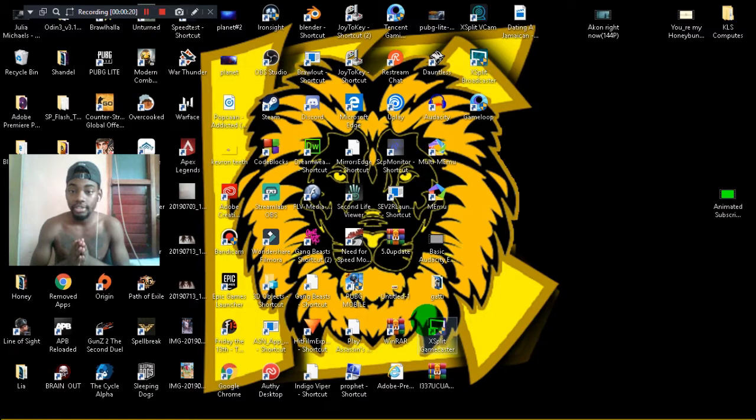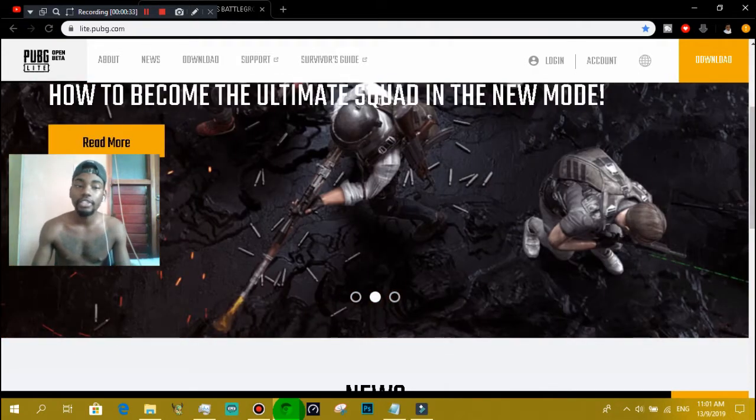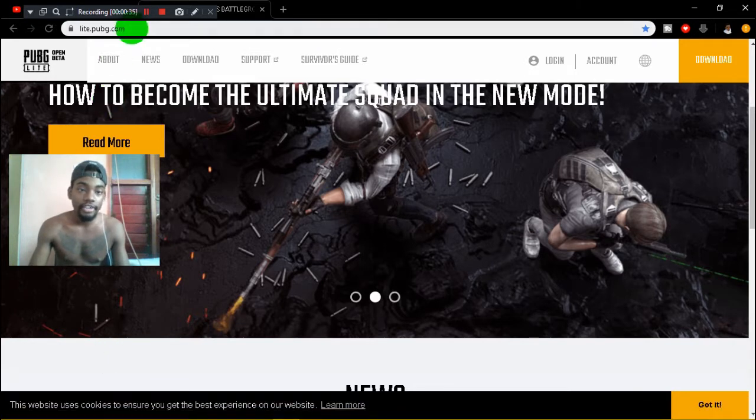First, let's jump into a browser. A link can be in the description — the first link in the description takes you straight to this page. You can also see the link right here: lite.pubg.com. That's the website you need to get to, and you'll see a big download button. Click that download button.